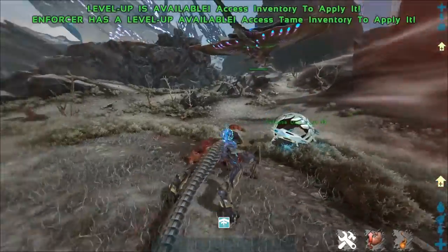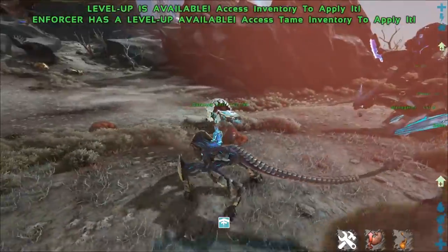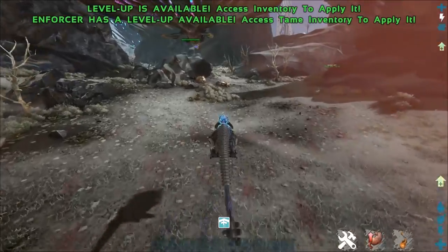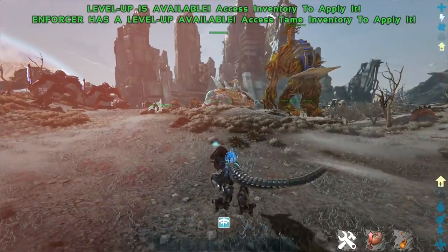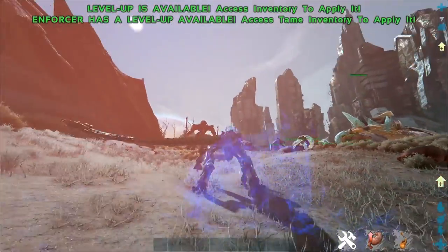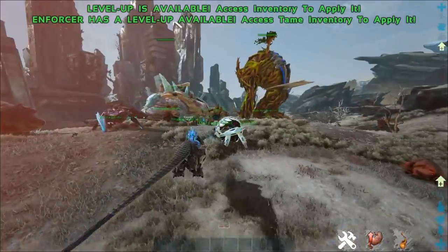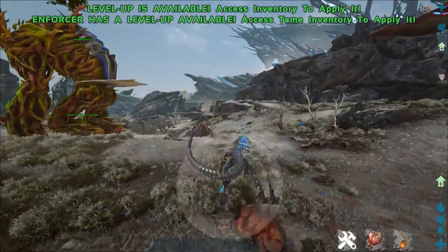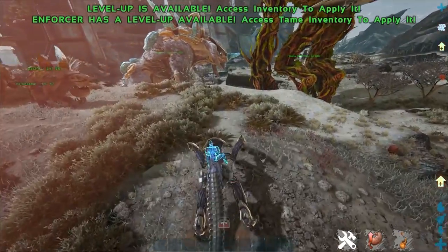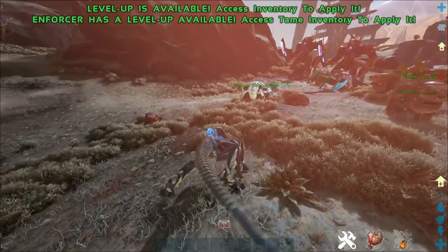Next, we got the Enforcer. Looks like this is another super mobile one — really easy to get around, very fast. It's got a teleport, but the teleport's got a cooldown so you can't spam it. And then it's got a shock burst. It looks like all the new dinos have some sort of 360 shock burst thing about them.